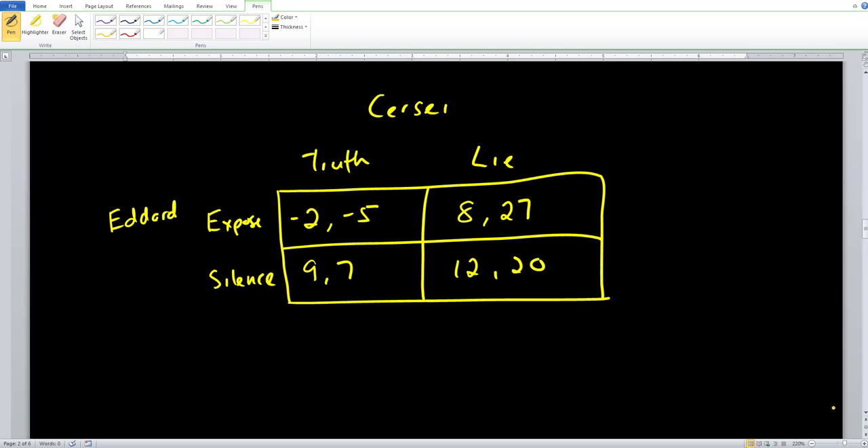Here is another example of a simultaneous move game, and we want to solve for the Nash equilibrium. We have two players, Eddard and Cersei, and they each have two strategies. Eddard can expose or stay silent, while Cersei can tell the truth or lie.